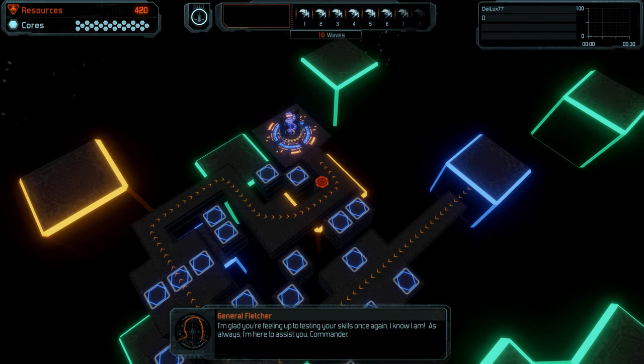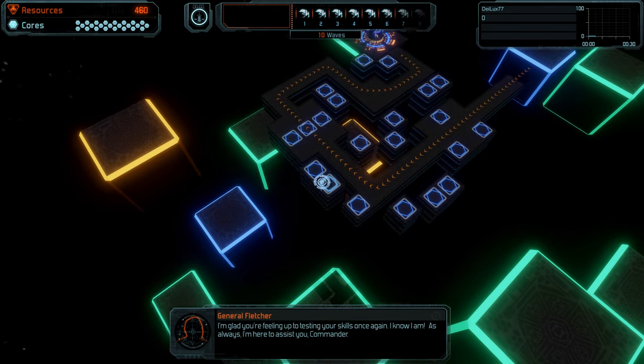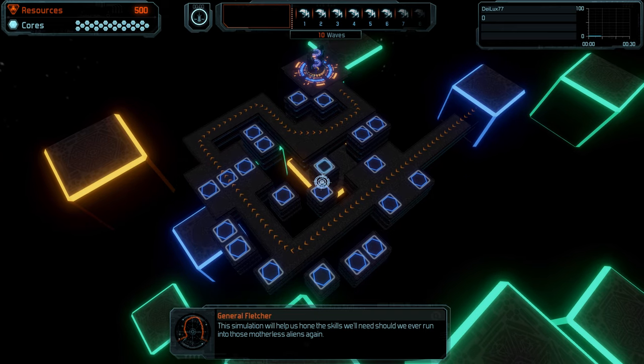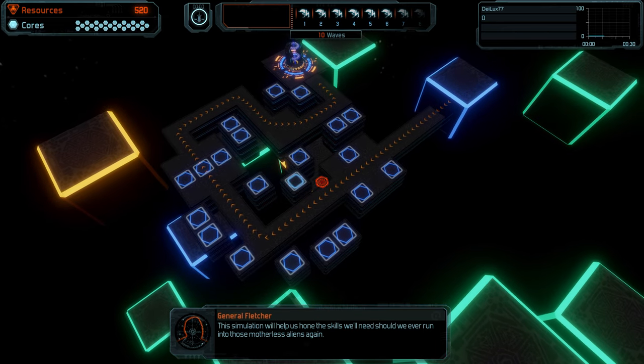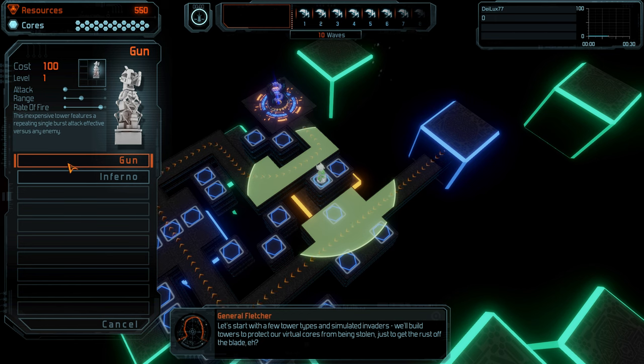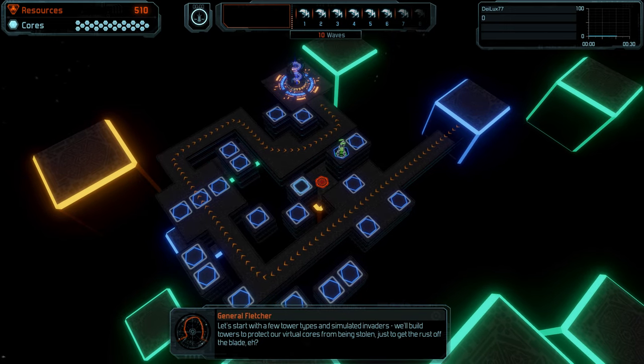I'm glad you're feeling up to testing your skills once again. As always, I'm here to assist you, Commander. This simulation will help us hone the skills we'll need should we ever run into those motherless aliens again. Let's start with a few tower types and simulated invaders. We'll build towers to protect our virtual cores from being stolen, just to get the rust off the blade.